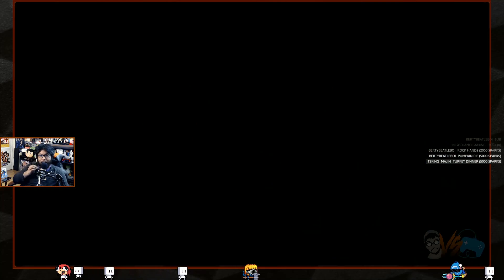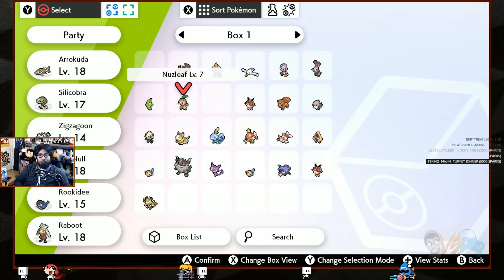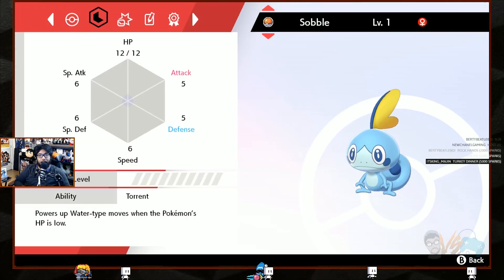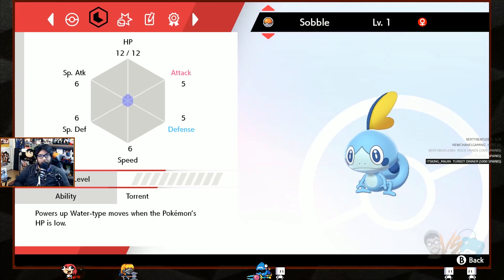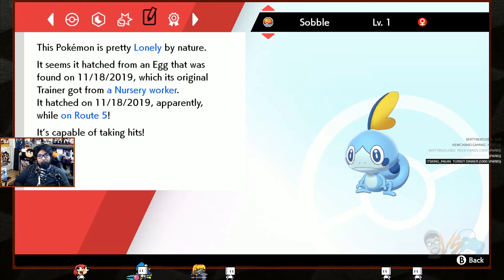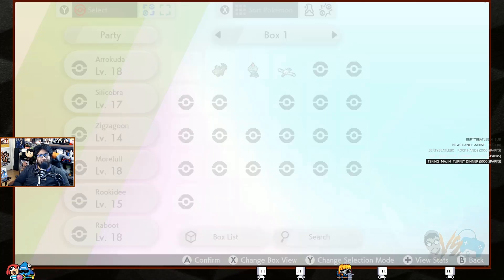Let's check Sobble's abilities. It's level one — check held item, he has nothing. His attack is really high and defense is low. Interesting nature — lonely by nature. It was from a nursery worker, hatched today on Route 5. Route 5 is the breeder area — that's pretty cool. Sobble's going on the team!